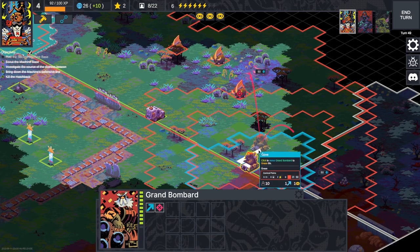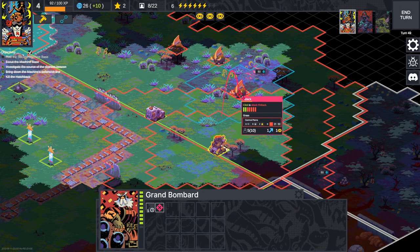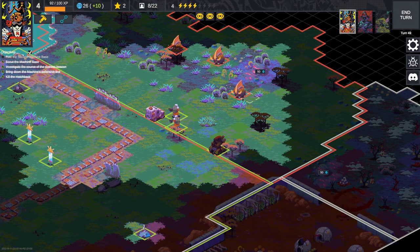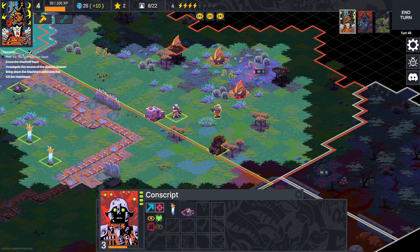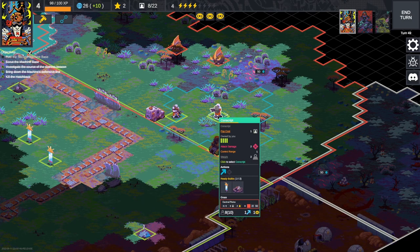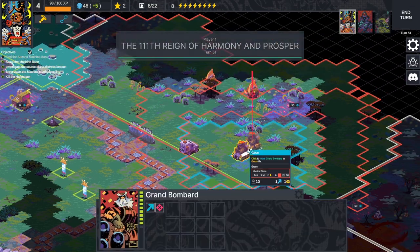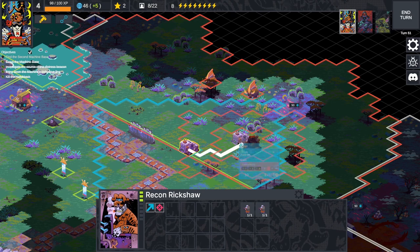They have two health left. Maybe we can get our conscript to finish one off. I'm a little concerned these guys' range isn't going to be enough to reach our conscripts. He did two damage — this guy does two damage now. I think if you're careful you can kill things without risking yourself, but doing so is a little bit tricky.